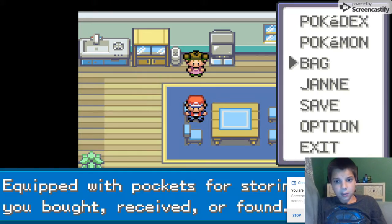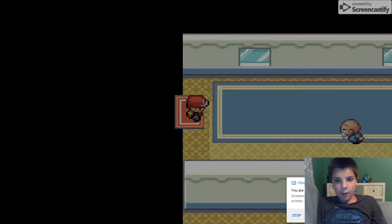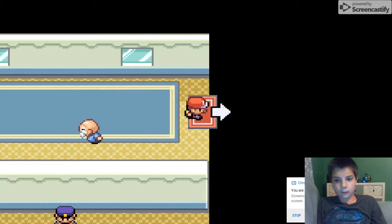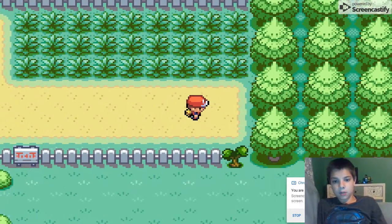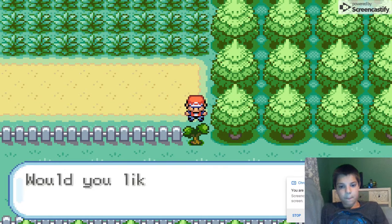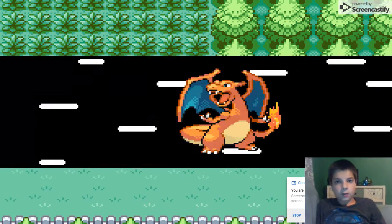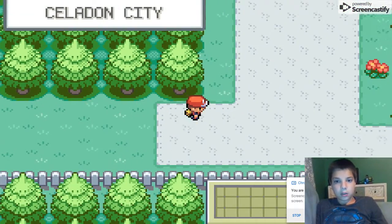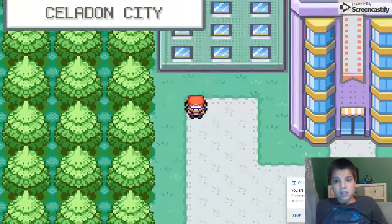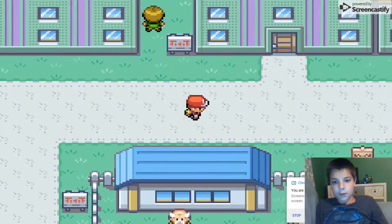Bear with me a second guys, I'm not an expert at this game. I know I have Pidgey that could learn Fly, so let's go. Basically any winged Pokémon — like Charizard or Charmeleon, not Charmander, because Charmander can't use it until his wing stage. You unlock Charmeleon at level 16 and then Charizard at level 36.